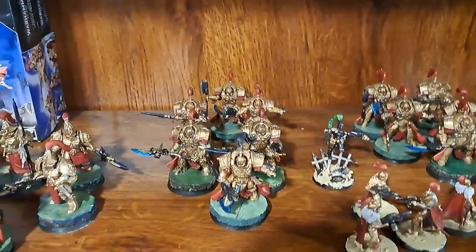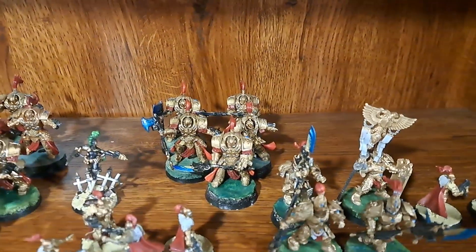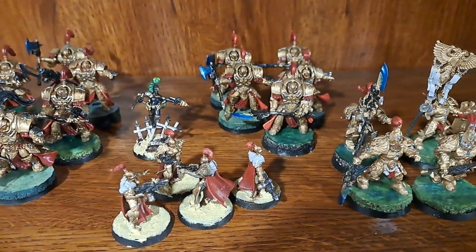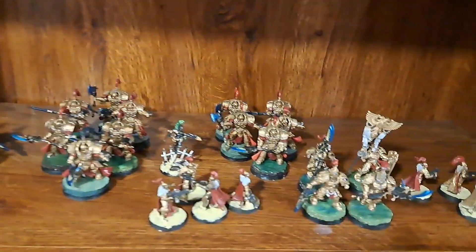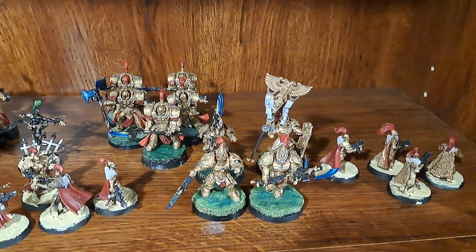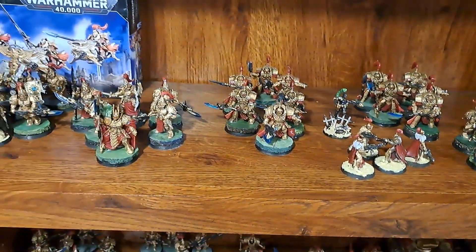The Ceaseless Hunter enhancement means you move five inches if someone gets within nine inches, and you can fall back and charge. I'll also have five more Terminators, the Calvist Assassin, five Prosecutors, and the usual Venatari — making sure this is all GW non-Forge World. Then four more Custodian Guard, three with Spears and one with the Vexilla just for OC, and four Prosecutors. That's the list — 2,000 points.